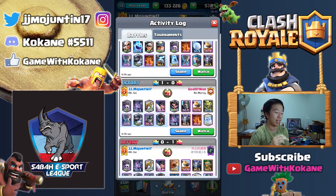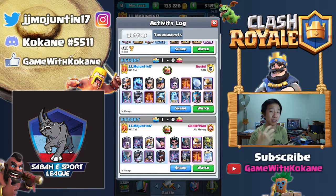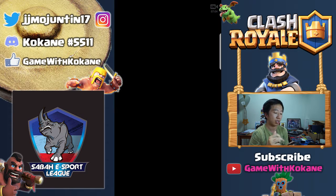Even though I won with that deck, I thought it was just too heavy and I wanted something where I can control the game. I felt like I was always behind, so I changed up the decks. I wanted to keep the Mega Knight and Tornado, and brought in everything else — love Sparky, love Miner, love Bandit, love Archer.